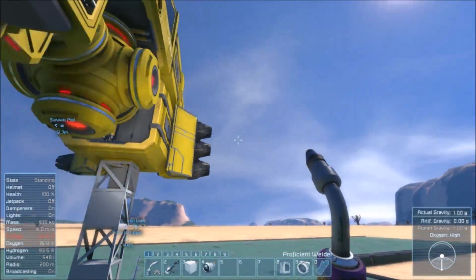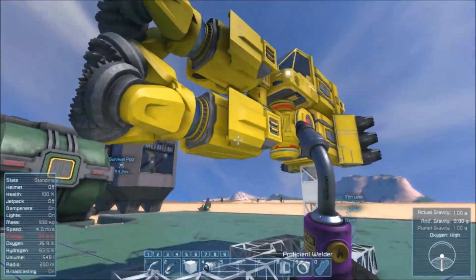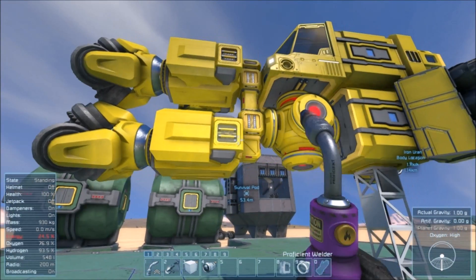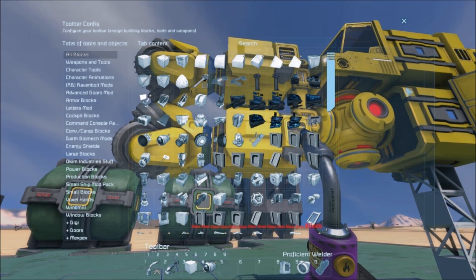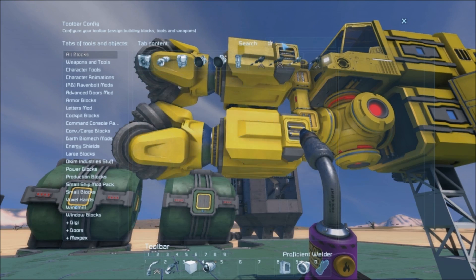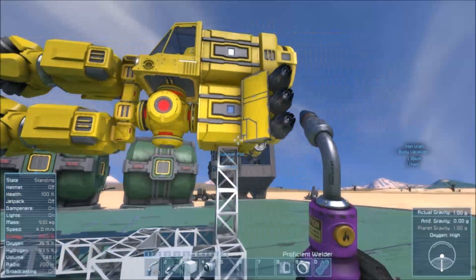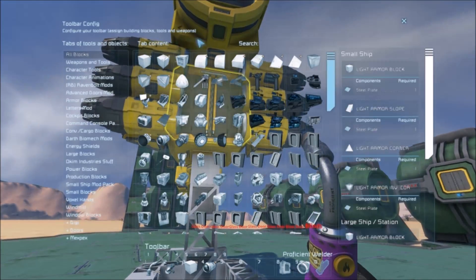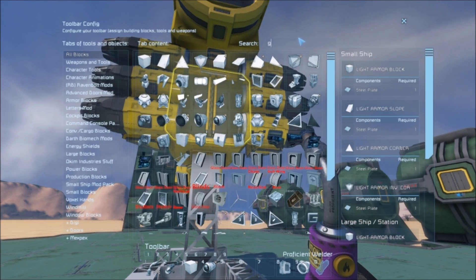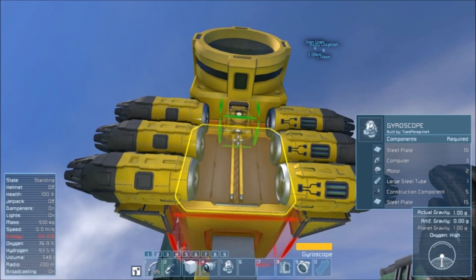With how much those thrusters stick out, I feel like we need some side drills maybe — seems like a good call, although that will add weight. I think I'll fix it if it presents itself as a problem. For now I'm just going to roll with it — if I get punished for that, I get punished for that.